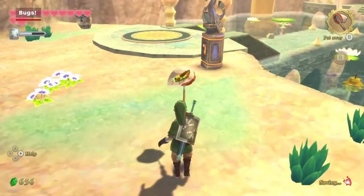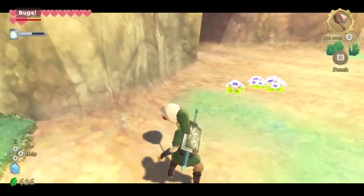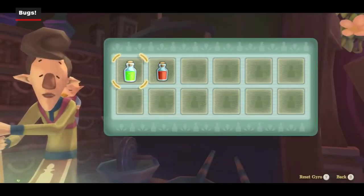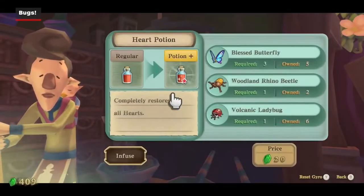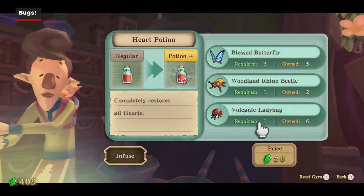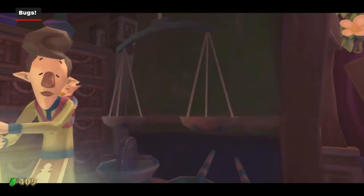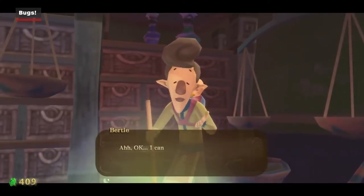Bugs are everywhere in Skyward Sword, and if you buy a net from Beetle's Shop in Skyloft, you can catch them and turn them into a variety of potions by visiting Birdie in the Bazaar. Healing potions in particular are extremely valuable because while hearts aren't all that hard to come by, they have a bad habit of being nowhere in sight when you need them most.